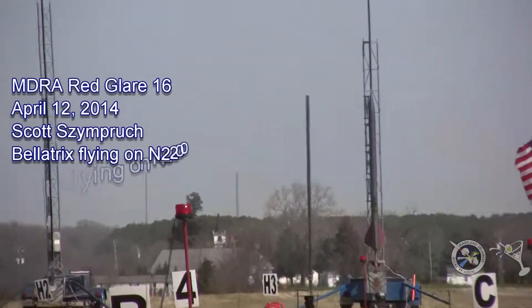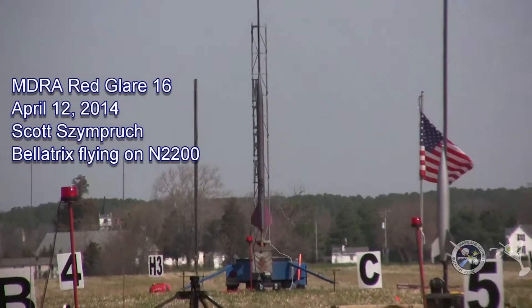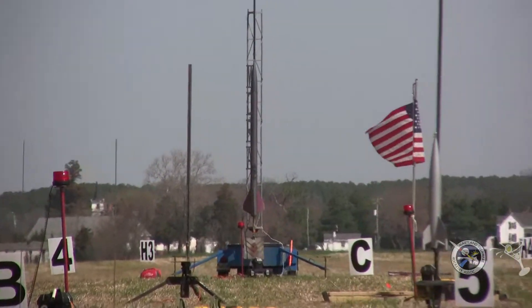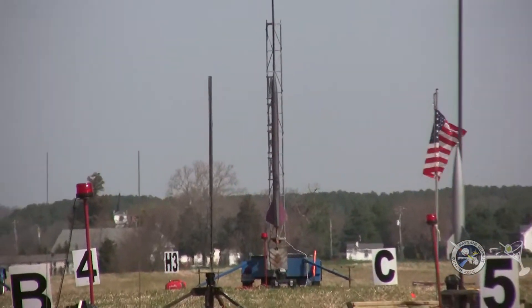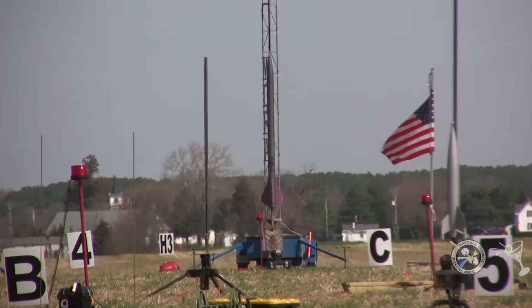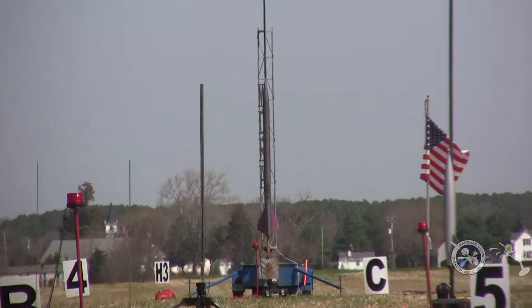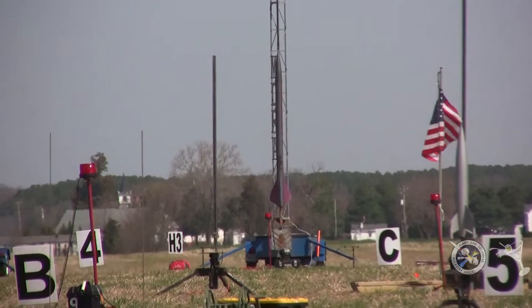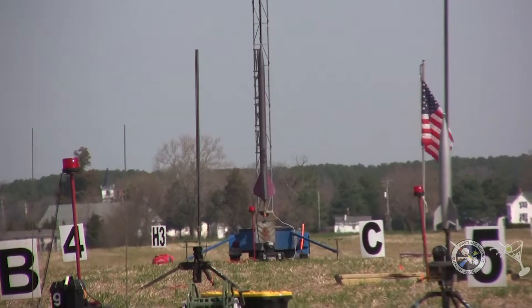This is Bellatrex flying in on a Nancy 2200. This rocket doesn't have any weight on it, so it should go really high. It's going to be recovered with a 10-0 drogue chute that's going to stabilize and bring it down. It's going off to base cell number three, and we're ready to start for Bellatrex in 5, 4...